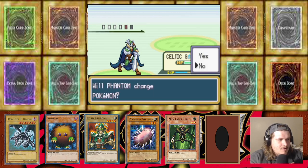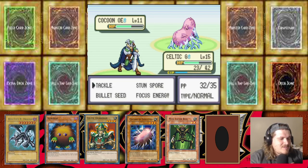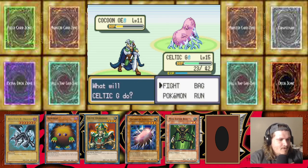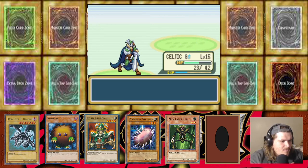Cocoon of Evolution coming out — we did a lot of damage but it's just got Defense Mode. What could we run into on this route to add our sixth card to the hand? Celtic Guardian knocked out the Cocoon of Evolution — kinda dope!